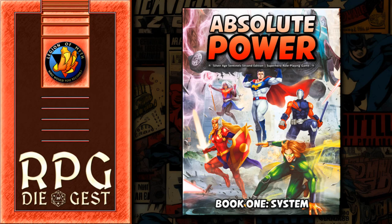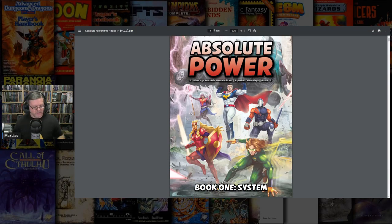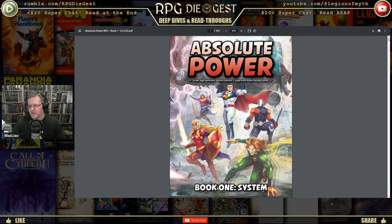For our second video today, we're going to continue talking about items and gear from Absolute Power — how to craft items, how to create items, item crafting — through Absolute Power's Book One of the system book. I mentioned this for folks in the live stream, but I'll mention it for folks in the video: I will not be covering Book Two, which is pretty much just Game Master information, a lot of lore about world building for Absolute Power.